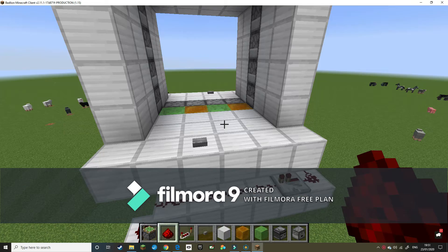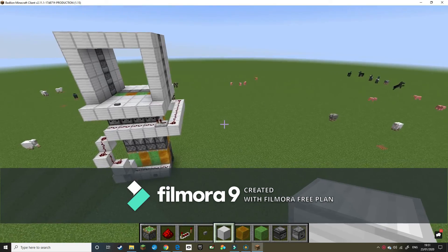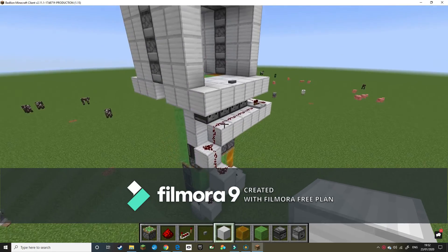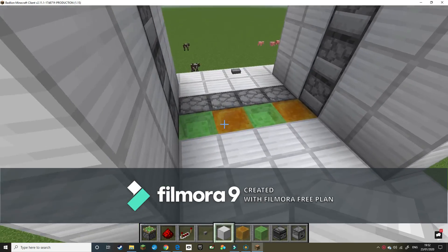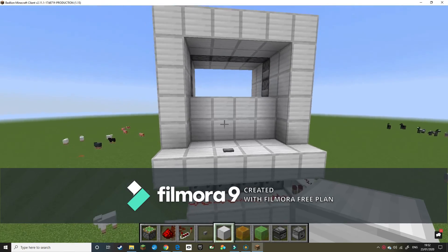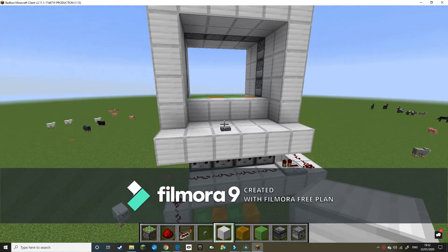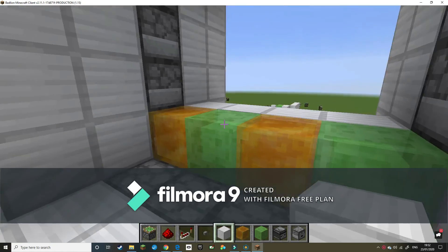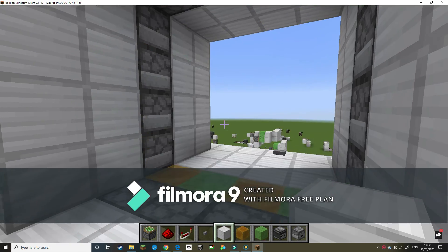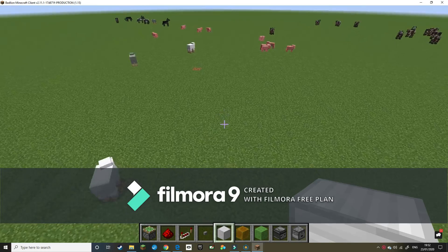Hello and welcome to a video that actually has a microphone. Today I'm going to be showing you how to make Mumbo Jumbo's slime block and honey block 4x4 hipster door. This is what it looks like — you press the button and press the button again. Now let's get on to the tutorial.